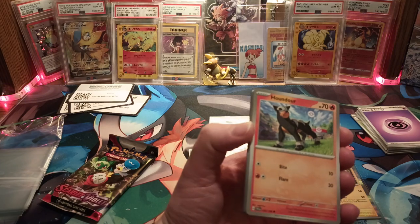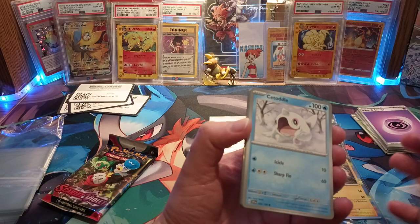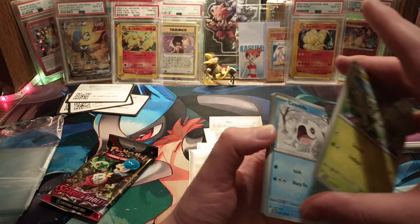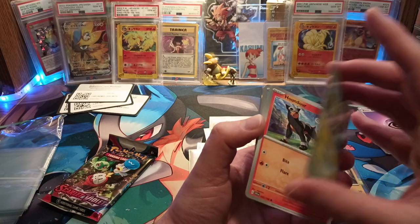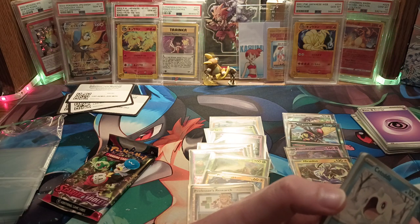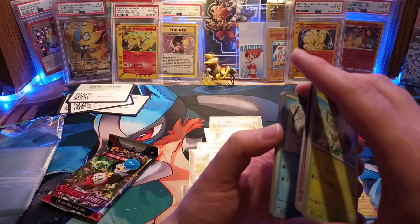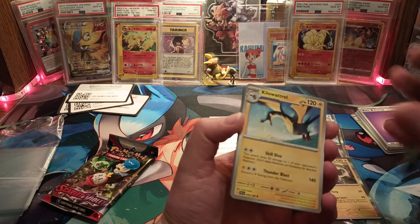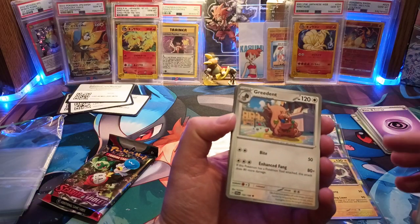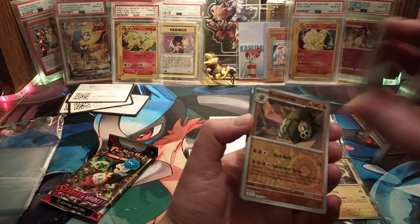Pack four: Spriglio — I do like Spriglio — Houndoom, and Drifloom. Houndoom, Drifloom, and Houndstone were in the Halloween special set, so it's interesting seeing them here again. They really need to start doing custom art for that, because it gets boring seeing them all the time.